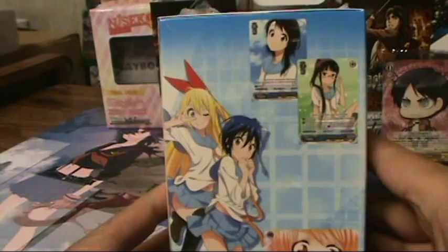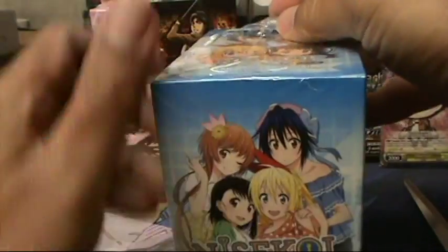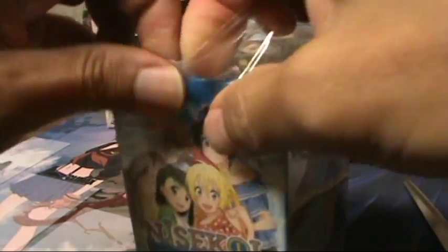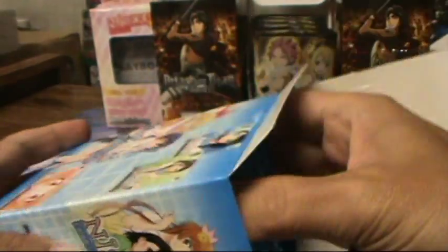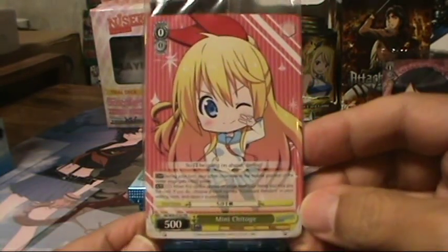Let's show you the side and the back of the box. Let's go ahead and open it up and get the first five packs out for this video. The box topper for this set appears to be a chibi Shitoge — mini Shitoge — here it is, that's pretty cool.